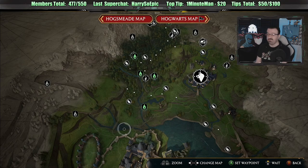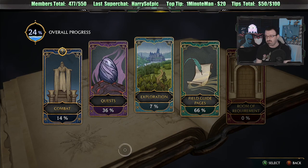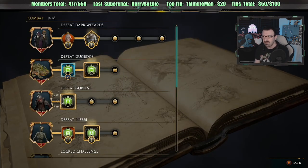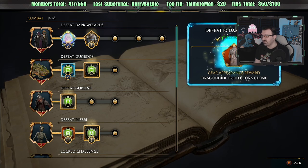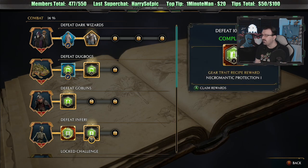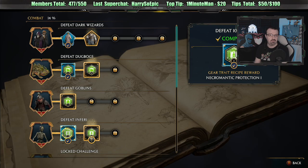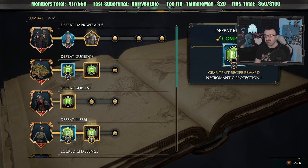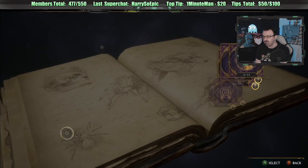Do they have a new Japan map in Warzone? I have no clue. I don't think in Warzone — I think they do have new maps, but they're multiplayer maps. Don't quote me on that. We got Dragonhide Protectors Cloak unlocked. We've also got a Gear Trait Recipe Reward — Necromantic Protection 1. I think you can equip these into equipment, which we haven't done yet because we didn't have these unlocked.